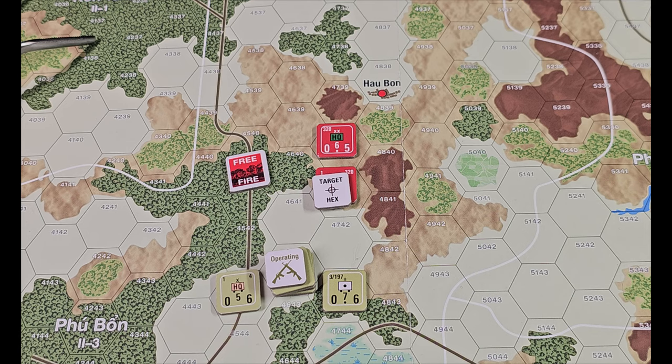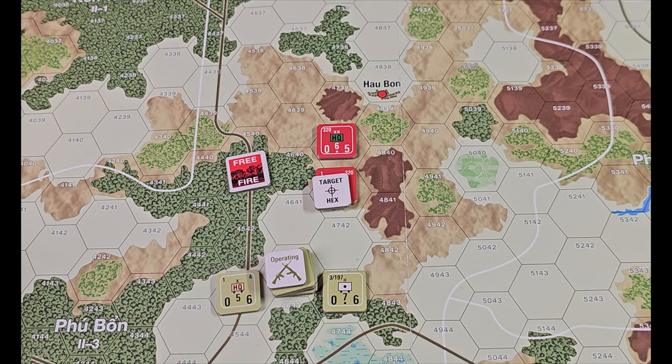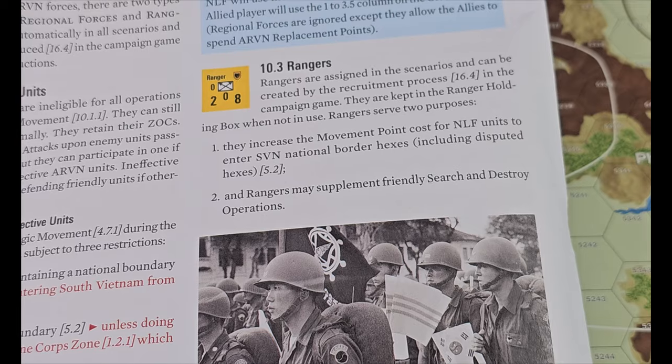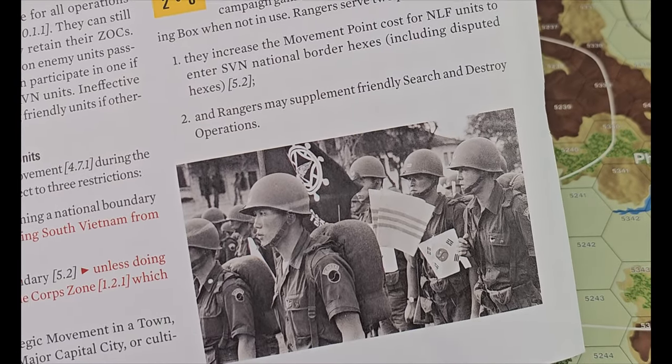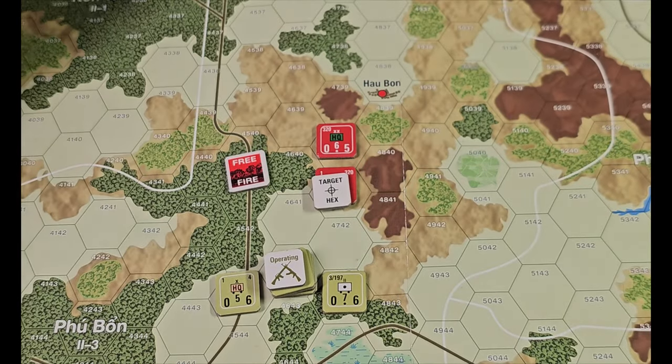So I'm going to designate that — it's search and destroy. It says I can roll for rangers. There's a ranger holding box off the map, and I could use South Vietnam rangers in this operation. The roll has to be less than or equal to the number of ranger units in the ranger holding box. Ranger units equal to the die roll can be placed in any hex containing operating units, so I might get some ARVN rangers thrown into this operation also. But we'll say I did not make the die roll — especially early in the Vietnam War, our advisors trained them, but no rangers right now.